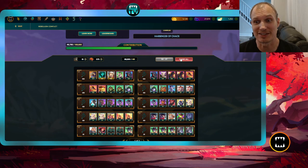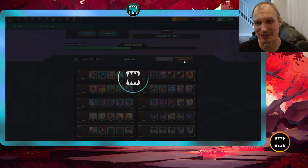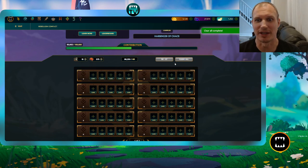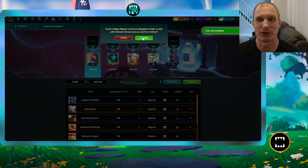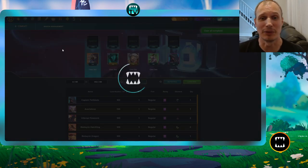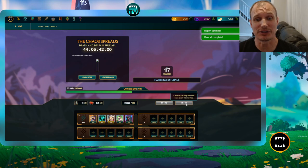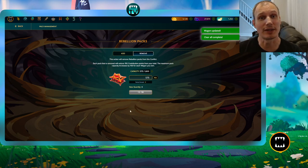There are timers on these actions: Autofill can only be used every 60 minutes, and Clear All can only be used every 15 minutes. The same 15-minute cooldown applies to adding or removing packs under Manage Packs. This tripped me up a bit at first, so make sure you do it right or you'll have to wait out the cooldown.